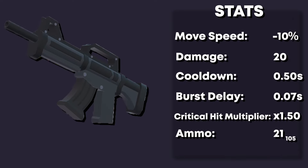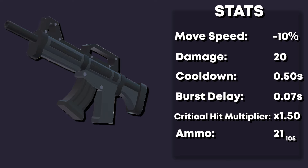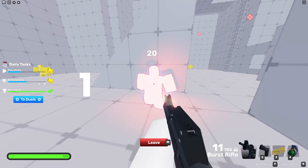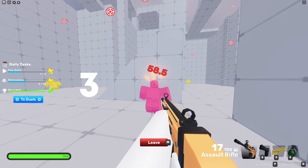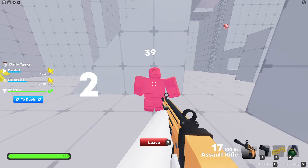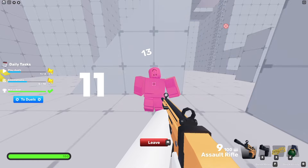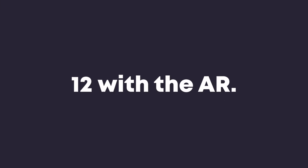Moving on to the burst rifle, it does 7 more damage than the assault rifle. In addition to that, it has a burst delay of only 0.07 seconds. As you just saw, it only takes 3 body shots with the burst, while it takes 12 with the AR.